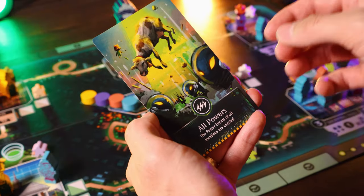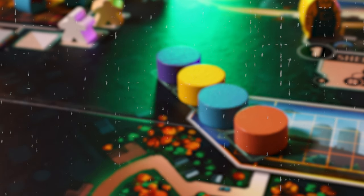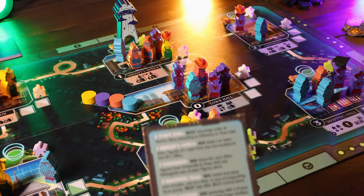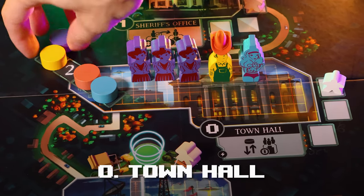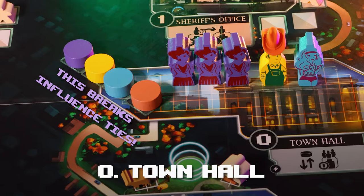Now that we've covered the four event card types, let's look at the location actions. The game comes with tiles that can be placed at different locations during setup for more variety, but I'll cover the standard powers on the board. When the town hall's power is activated, you rearrange hierarchy order based on who has the most influence there — this is how you change that hierarchy order.